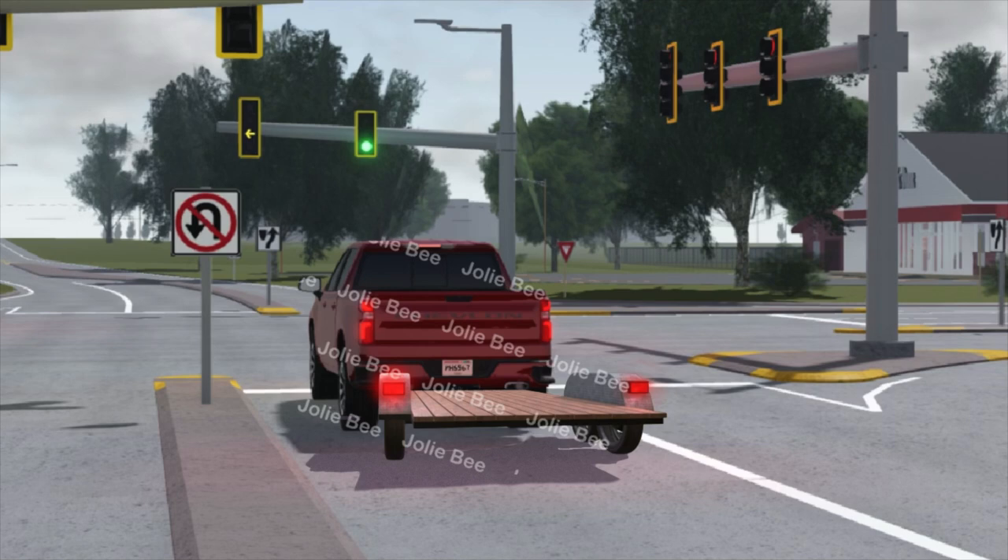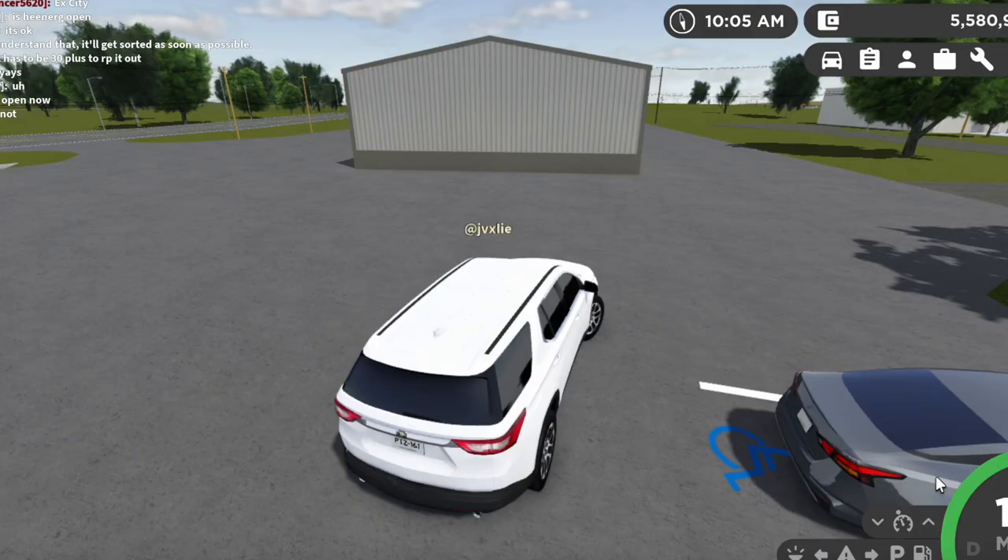You can see that the trailer has working blinkers and brake lights. So that's what I think should be features of the trailer, like having working lights.